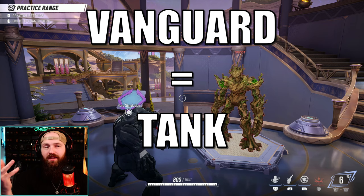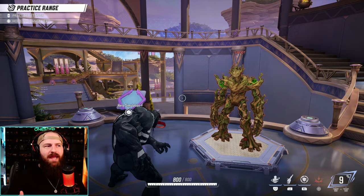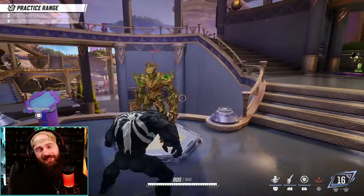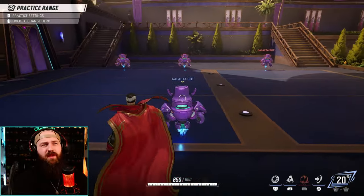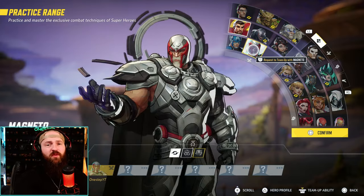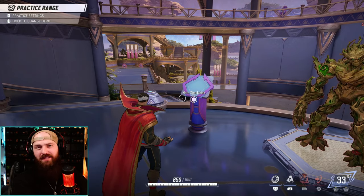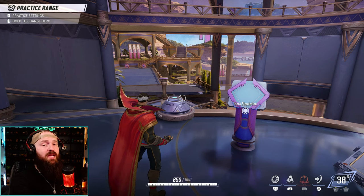Vanguard is just another word for tank. In the community, we just call these characters tanks because they are bigger, they have more health, and they are meant to take a lot of the heat from the battle. Venom here has 650 base health — 800 if you have Spider-Man on your team. Groot has 700 base health. Some of them like Venom do have pretty good damage too, but some like Doctor Strange are really meant to just stop the damage, supporting your team defensively. Same thing with Magneto who can stop projectiles and take a lot of the heat. They are called tanks for a reason — they can take the hits while your other teammates are out there doing the damage, helping facilitate that defense and keeping them alive longer.